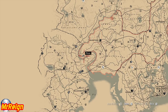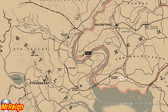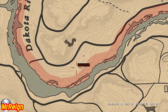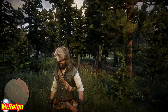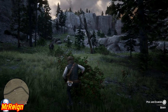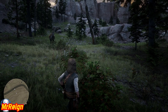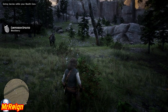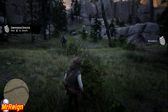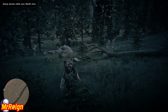Heading over to the blackberries now. These are scattered everywhere — if you ever pass a berry bush, jump off your horse and grab them because they'll benefit you later. Don't sell any plants, keep them all. We're heading just south, under the squirrel on the map. They look like any other berry bush but with red berries. Pick as many as you can.